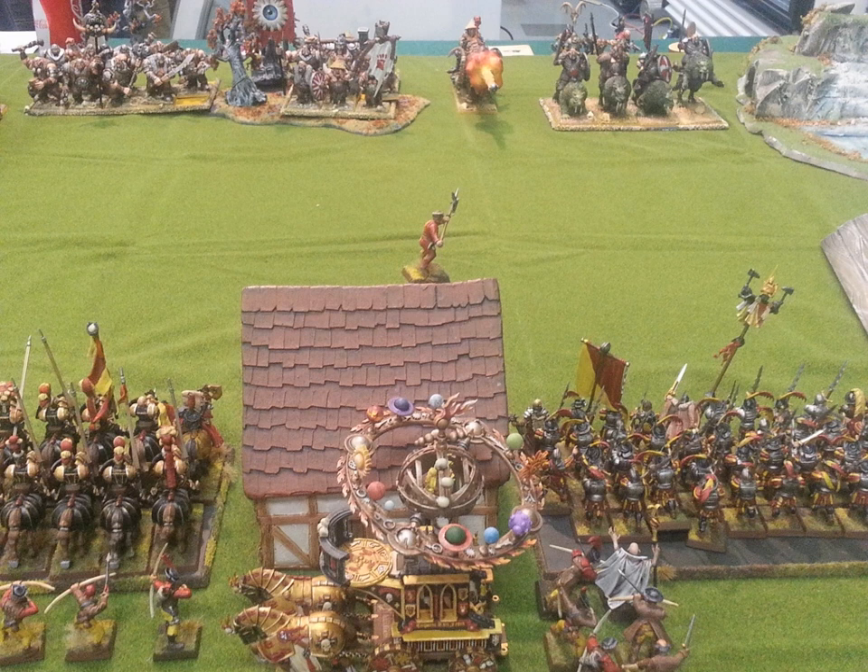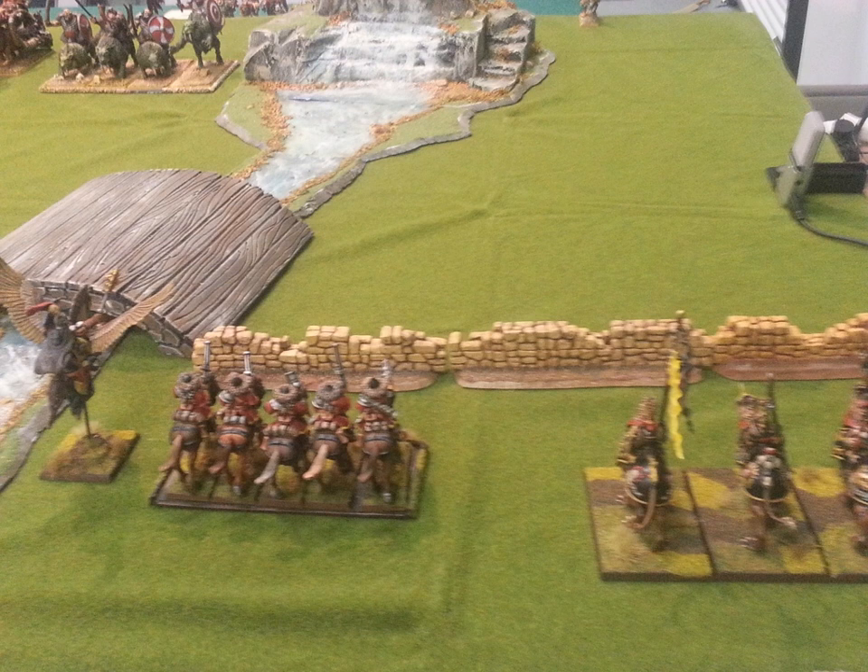If I can get my Halberdiers tying up his Death Star and my Great Swords in with his Mournfang, that leaves my Inner Circle Knights to take care of the depleted Iron Guts. Or better yet, I'd rather have them sweep around to the right and let my infantry take care of the Iron Guts. For the details of my list, you can see my Brawler Bash preview video.